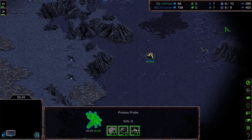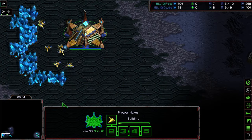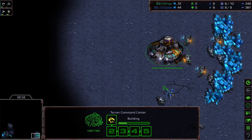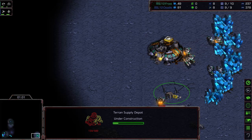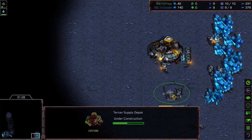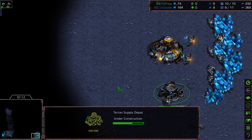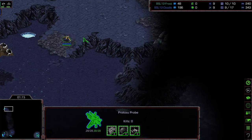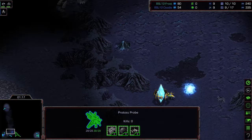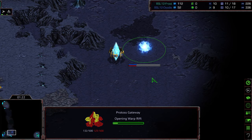Doodle plopping down a pylon at the natural expansion, interestingly enough, so I think he is going to go for a 12 nexus — that's usually what that indicates. There are a lot of ways you can counter that, but I've seen some Terran flounder. He's going to end up scouting upper left first. Actually, take it back — gateway at the natural expansion, almost playing this like a PVZ.